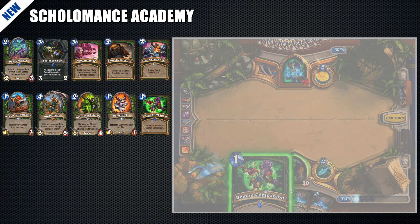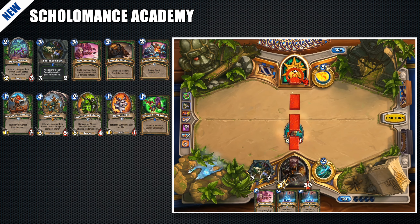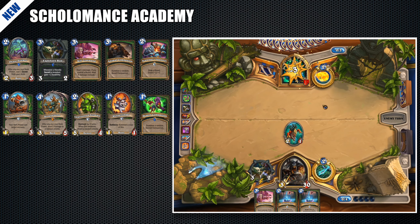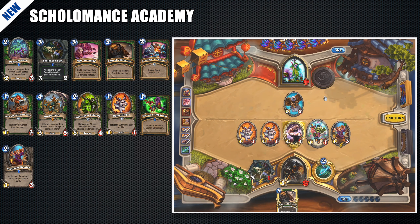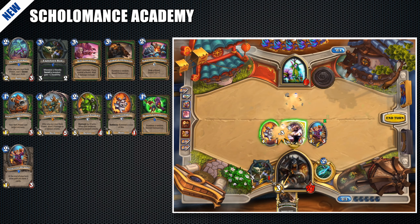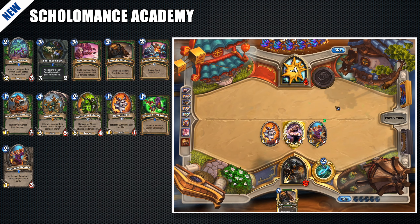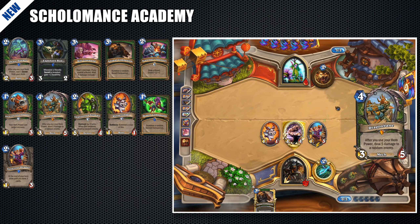Demon Companion is very similar to Animal Companion, just cheaper and summoning weaker minions which are also not beasts but demons. Voracious Reader is an excellent addition to the deck because Phase Hunter has mostly low cost cards and you can easily empty your hand. Voracious Reader provides a good strategy to reload your hand.